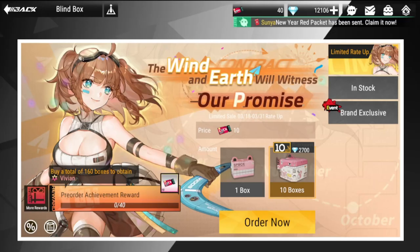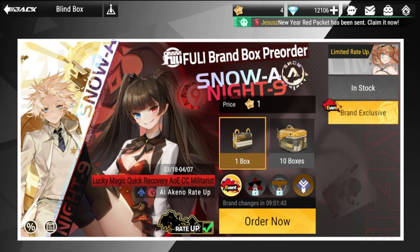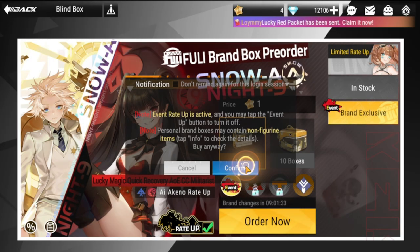We have a limited rate-up banner for Vivian, so I'm going to try to summon her with only what I have. My expectations are low — only one, not even expecting two. For brand exclusive, I only have four boxes to recruit Akino, so let's try to recruit her now with these four single boxes.